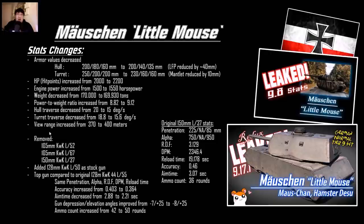Here are the differences between the initial version two years ago and the current 9.17.1 version. Hull armor values got dramatically nerfed on the sides and rear; same for the turret — the mantlet is reduced by 10mm and the lower plate by 40mm. However, health increased by 200, engine power increased, weight decreased, so horsepower-per-ton ratio actually improved from the previous iteration. Hull traverse got nerfed, same for turret. View range was buffed from 370 to 400 — 370 was garbage at tier 9. The stock 105mm and 150mm guns were removed; you now get only the 128mm guns.